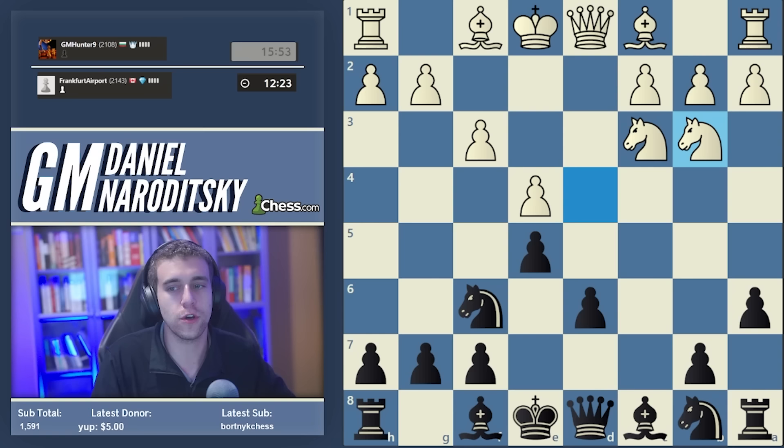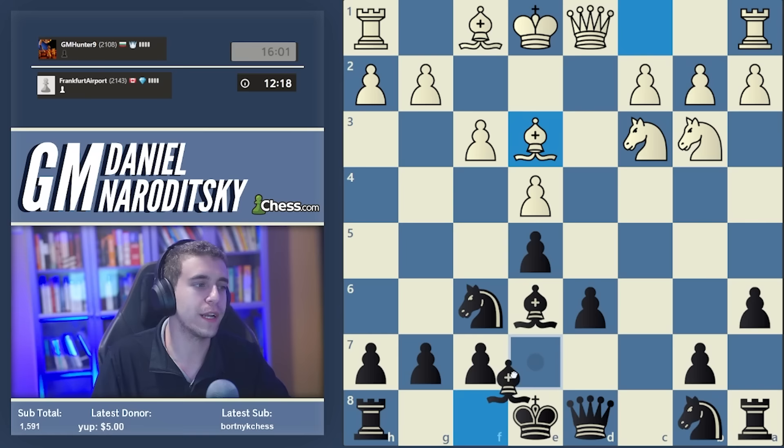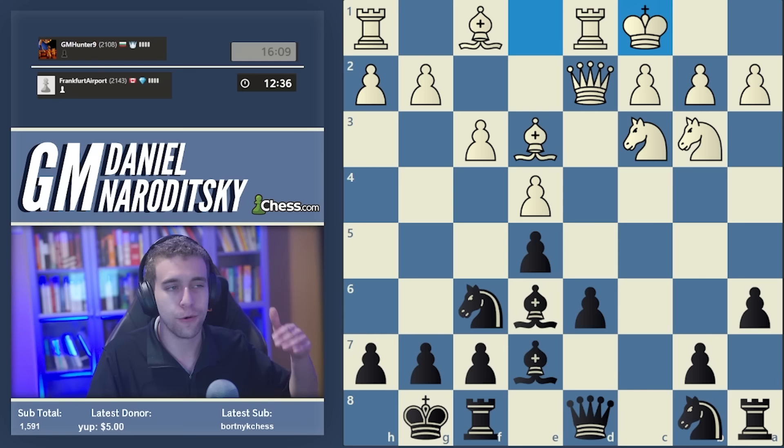Following e5, we need to secure the d5 square - that's the main positional drawback of all Najdorf lines where you play e5. It makes sense to bring the bishop to e6, securing d5 and preventing White's bishop from developing to c4. We continue developing the kingside bishop to e7; typically White plays queen d2 to prepare long castles.